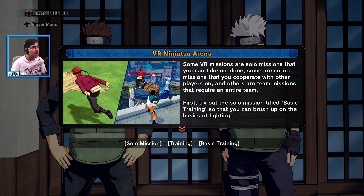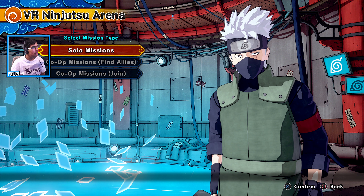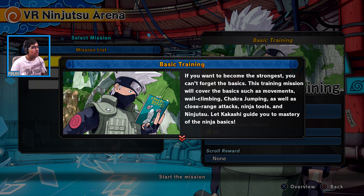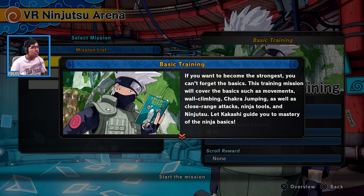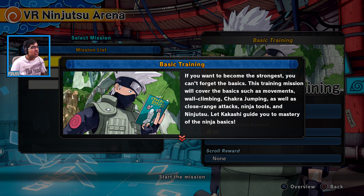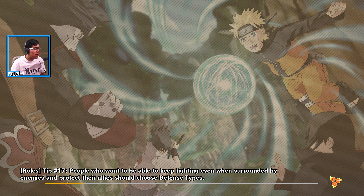There are VR solo missions you can take on alone, co-op missions where you cooperate with other players, and team missions that require an entire team. First up is the solo training mission. The training will cover basics such as movement, wall climbing, chakra jumping, close-range attacks, ninja tools, and ninjutsu — with Kakashi as the guide.